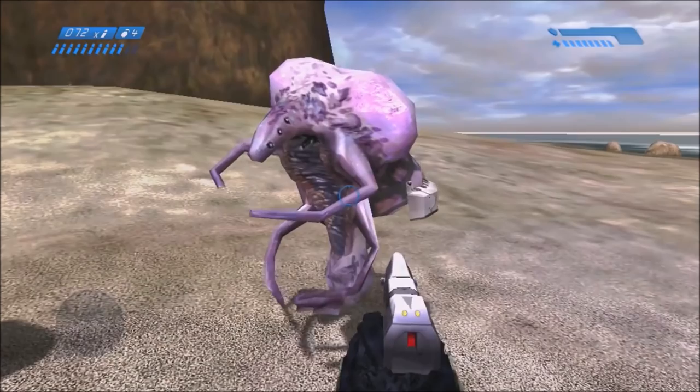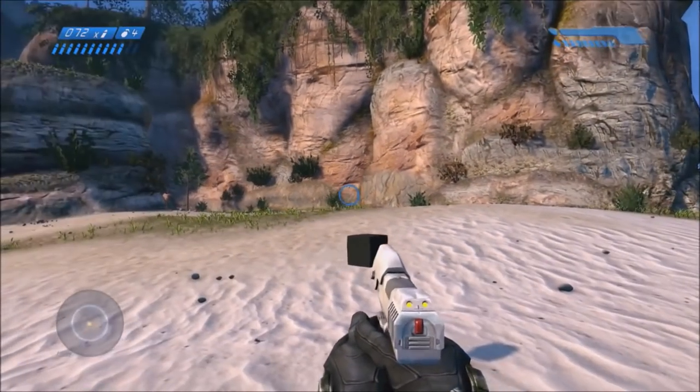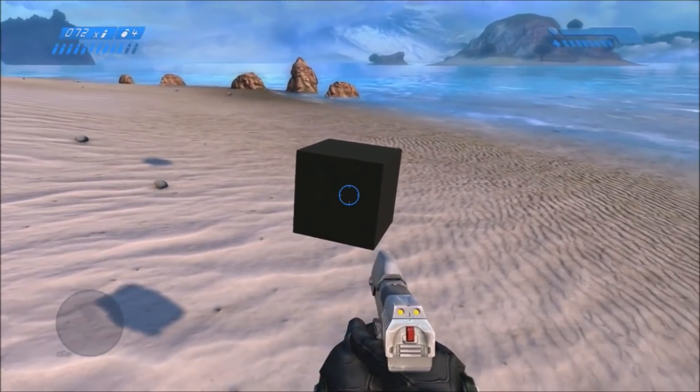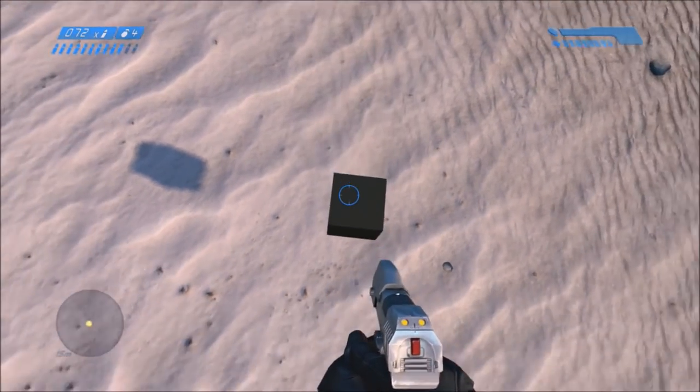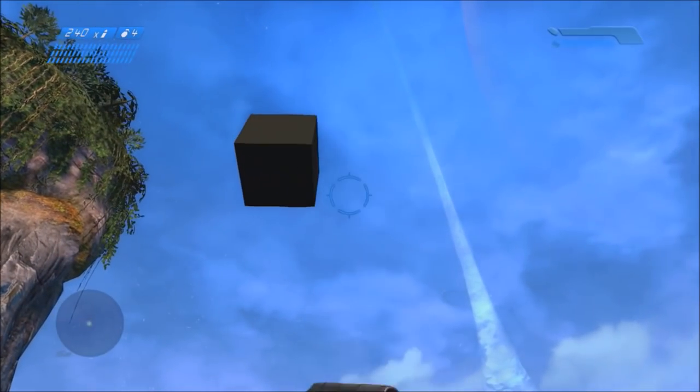As you can see, this is what they look like. They can still be spawned in Anniversary Graphics, but in Anniversary Graphics they just show up as these black cubes. A lot of stuff in classic graphics in Halo 1 that doesn't really exist in Anniversary Graphics just shows up as black cubes. So that's basically it for characters in Halo 1.